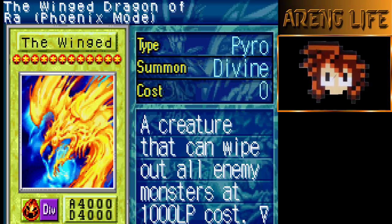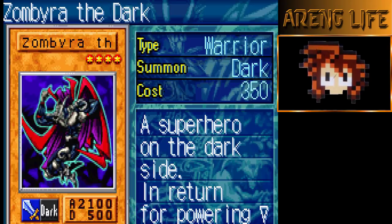This card is absolutely busted. In this game you have the ability to discard any cards you want at any point. You basically discard this card, and when it's in the grave you summon Wing Dragon Ra with 4000 attack. You're able to just special summon a 4000 beater and you still have a normal summon that turn — which is unheard of in these games. Absolutely the best card in the game.